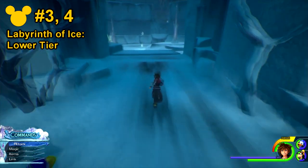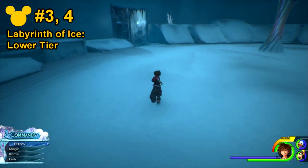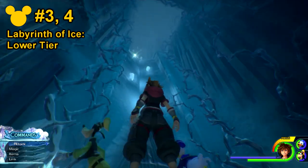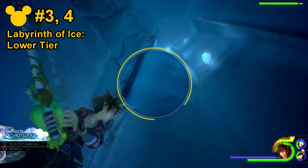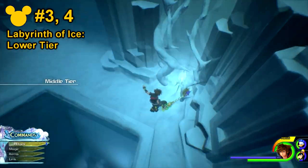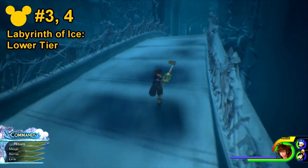For number 4, go backwards and head back towards the save point. From here on the left-hand side, go towards the doorway. Head all the way towards the top of the room using flow motion. Once there, on the left-hand side, look at the bridge, and on the left-hand side of the bridge will be Lucky Emblem number 4.